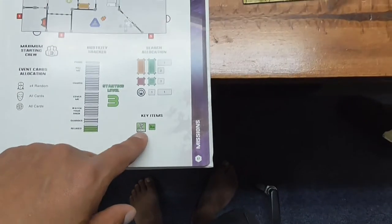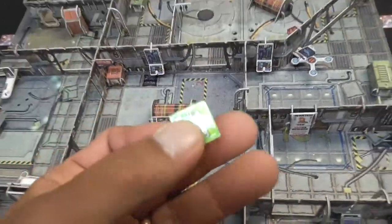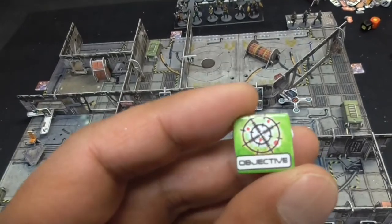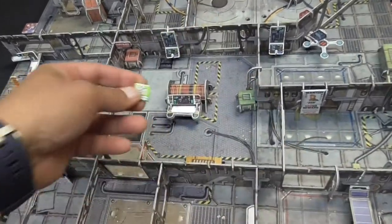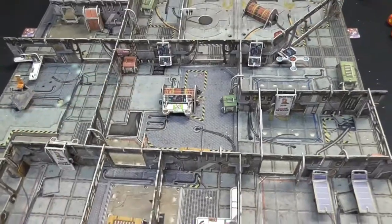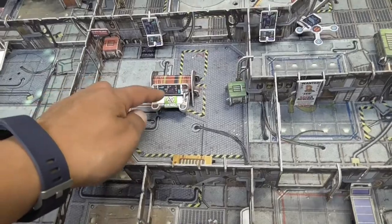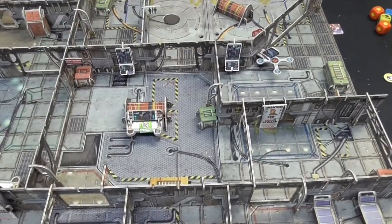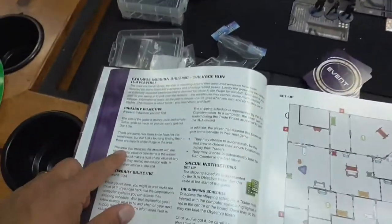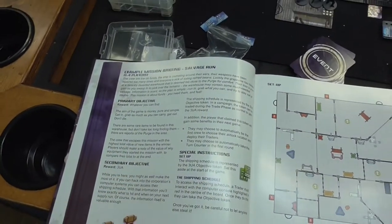Finally, you have a key item. In this scenario the key item is this objective token, which gives you three UA — basically the currency of the game. It tells you to pull out the three-value objective. The secondary objective of this scenario is to spend an action to interact with this console and pull the shipping schedule, which gives you bonuses for the next round. The primary objective is a treasure hunt — open as many chests as possible to equip your guys.